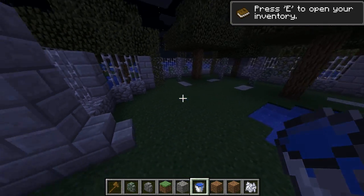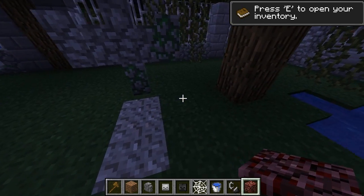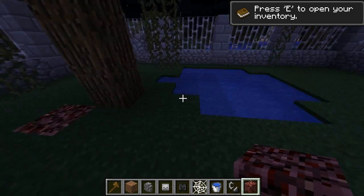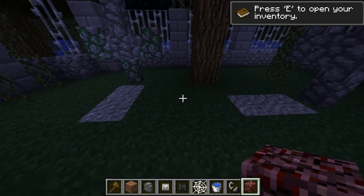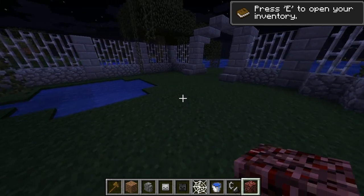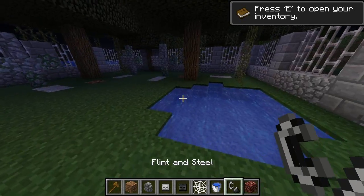We want this to be a little bit spookier — we don't want it to look just like a nice cemetery. So we're going to put in some netherrack in a couple of random places. We'll put it right next to this lovely wooden tree and hope it doesn't light on fire. Then I'll put some over here and one in this corner. This will act as our lighting — I tried redstone torches but it just didn't quite look right.